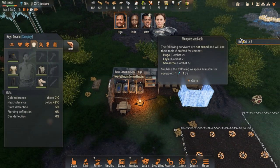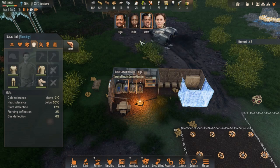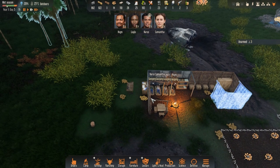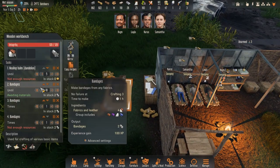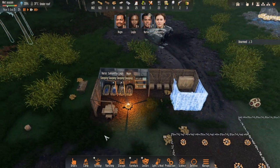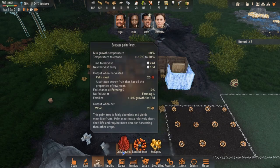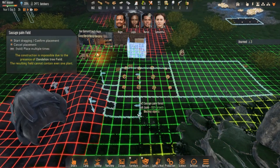We have three people unarmed. Naras doesn't like to do combat, so we won't have him doing any combat. Let's see if we can make any weapons - maybe I need to research weapons first. What have we got on farming food crops? We've got sausage palms - we could actually grow some sausage palms. Why don't we do that?